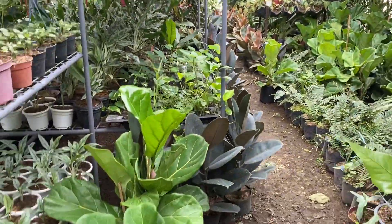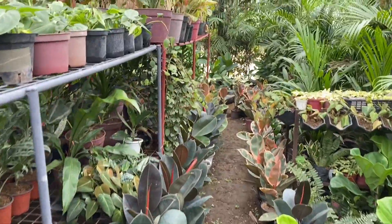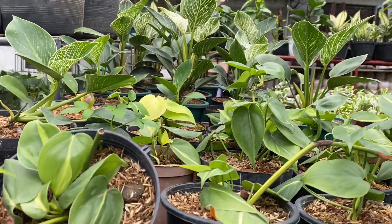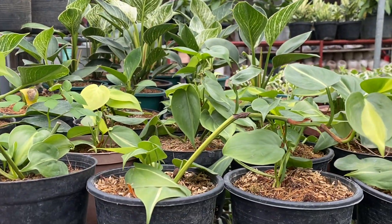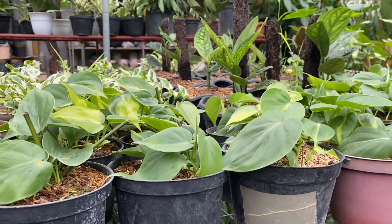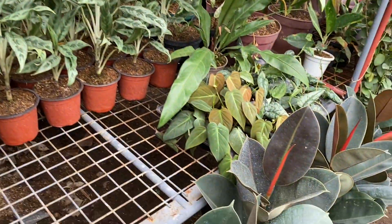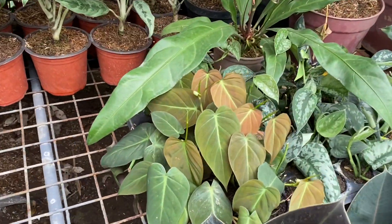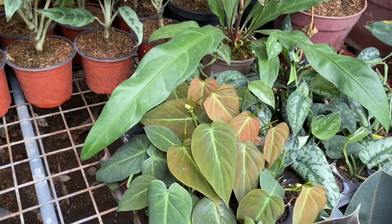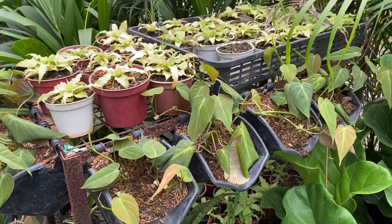So, dito sa side na to, more fiddle and rubber trees. Ito yung Brazil nila na Heartleaf. Magkaiba ba yung Brazil Heartleaf? Magkaiba po. Ang Brazil kasi may variegated siya, at yung Heartleaf wala — green lang siya. Meron ako. Yung Micans nila, ang ganda. Magkano yung Micans nyo? ₱350. Madali lang siya. Mabilis lang siya parang Pothos Enjoy ganon.